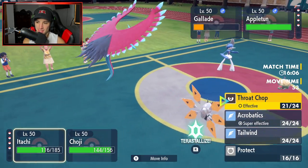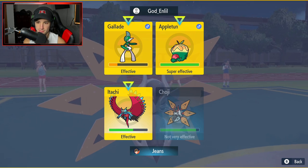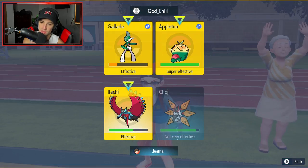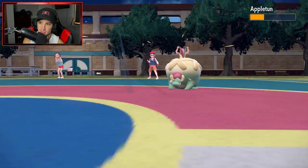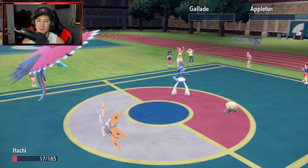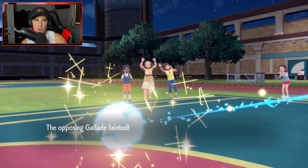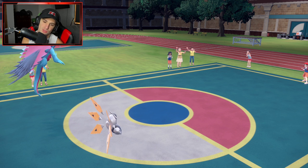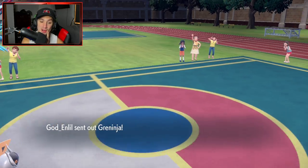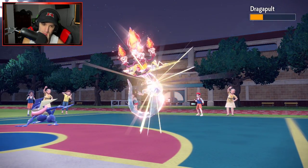Iron Moth with the Choice Specs STAB Sludge Wave — ripping into our opponents. Acrobatics can come out here, get some big time damage, and I do not mind doing damage to Roaring Moon because we're going to pop this and get off a big time double kill. Iron Moth with the Choice Specs STAB Sludge Wave — say bye-bye to both of them. He has Dragapult and one more Pokemon. Iron Moth is rather tiny compared to Roaring Moon, who is just enormous. He brought Greninja — that's really cool! I absolutely love Greninja, and I'm choice-locked into a Sludge Wave. Greninja and Dragapult might be faster than my Iron Moth, so at this point I feel like we have to go into a Tailwind because both those Pokemon are very, very fast.